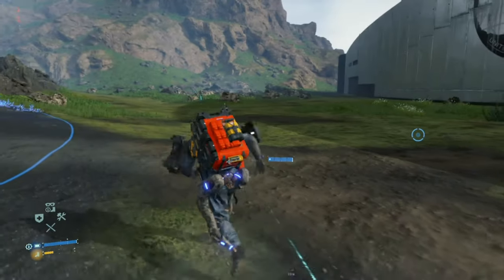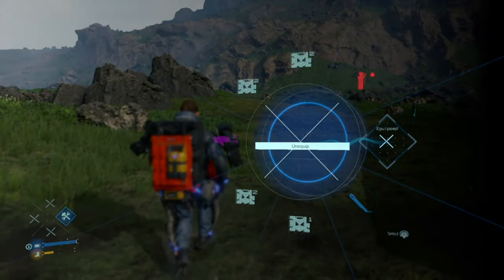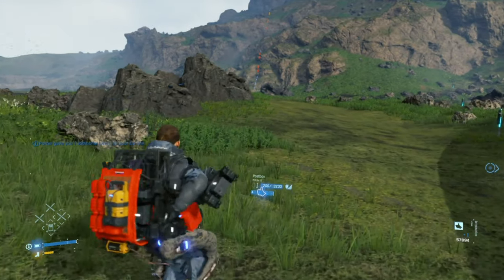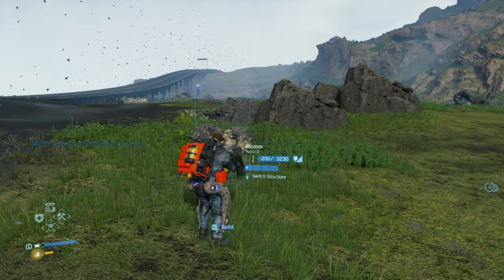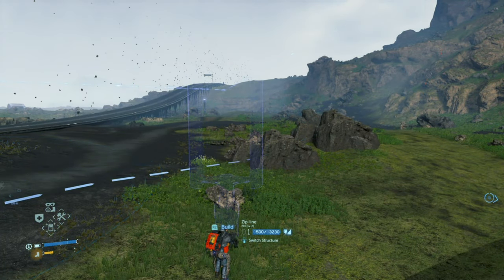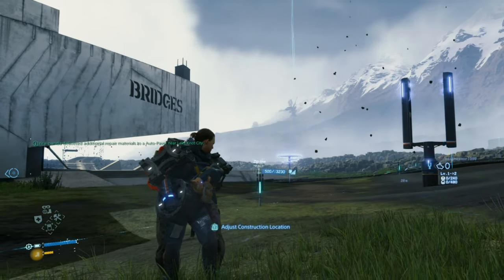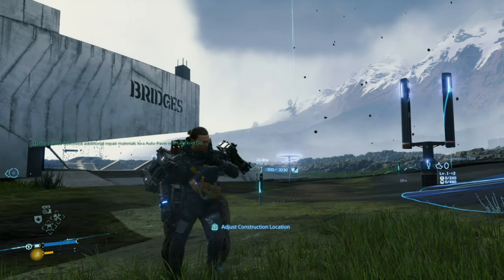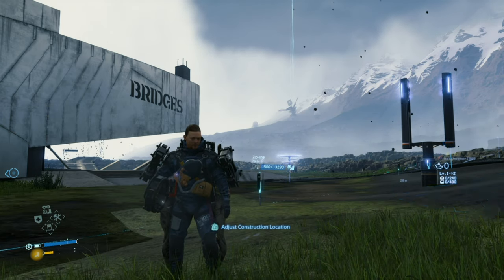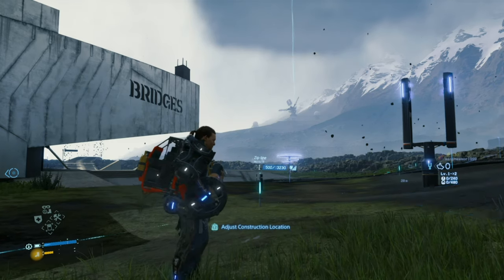To get this, all you need is a PCC level 2, then build the zip line — don't dust it, that's all you need. Distribution center to the engineer and the Elder's in less than a minute. Thank you for tuning in, hope you liked this, I'll be making more — stay tuned and I'll see you all soon.